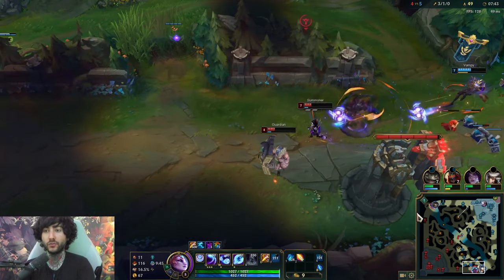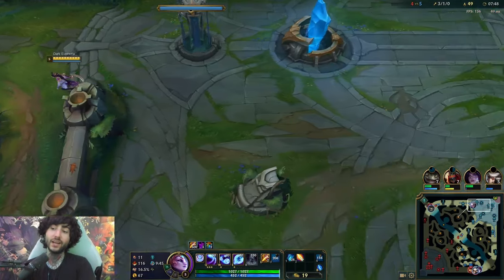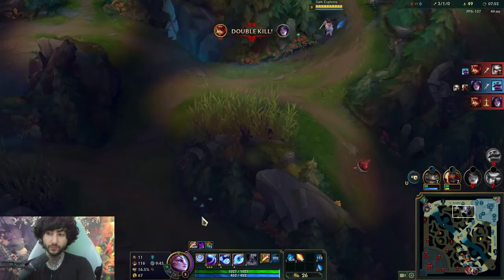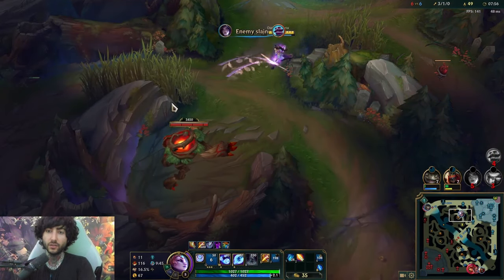There is also a Nashor's Tooth build where you can go Nashor's into AP, or you can go Nashor's into tank. I think both are options you can utilize — it's up to you. This game I like to be one-shotty — I just like to be a giga carry.